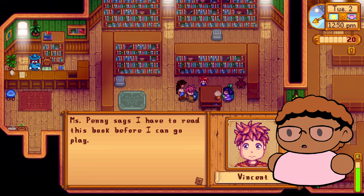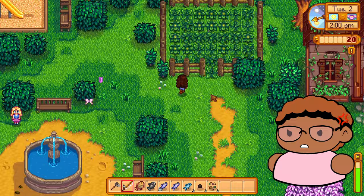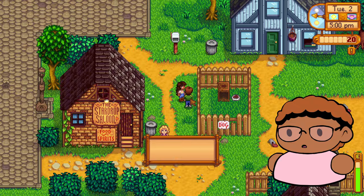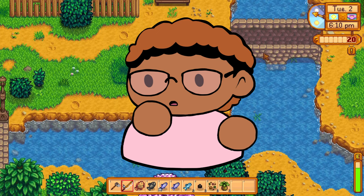'Mama says not to talk to strangers, but you seem okay.' 'Miss Penny says I have to read this book before I can go and play.' Jazz has nothing to say to me as usual. Here's Abigail — if I talk to her she's just going to be like 'I'm in a bad mood' because I moved to the farm, because that's 'pirate property.' She's making assumptions. I wonder if that weird piece of dialogue is going to be the same — yep, it's the same, talking about getting pale. I'm literally darker than him.